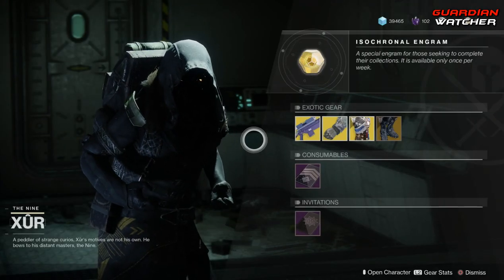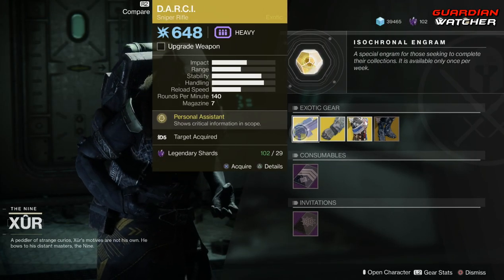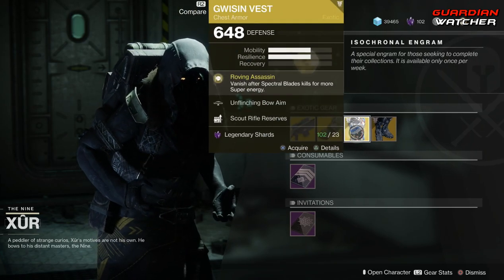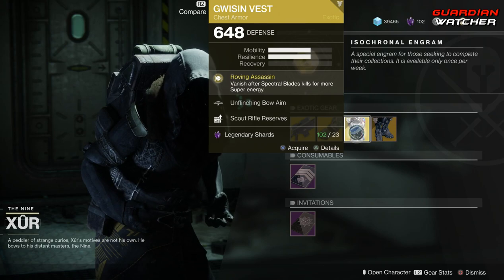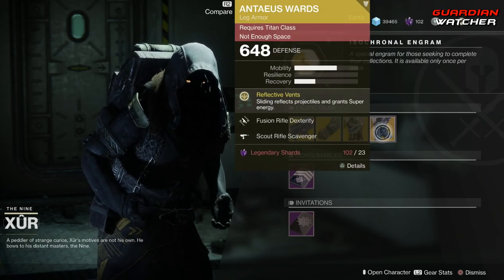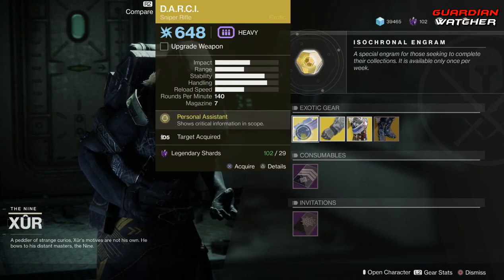Like always, we're going to start with the left hand side. We have the weapon of the week, which is the D.A.R.C.I., which is an exotic sniper rifle. Then we have the Winner's Guile for the Warlock, the Gwisin Vest for the Hunter, as well as the Antaeus Wards for the Titan. So we're going to go ahead and start with the D.A.R.C.I.